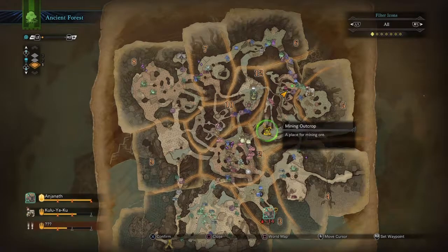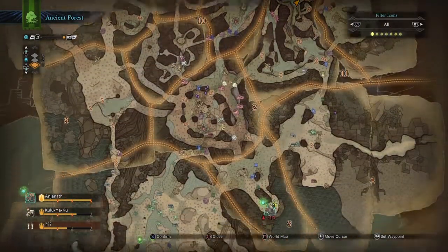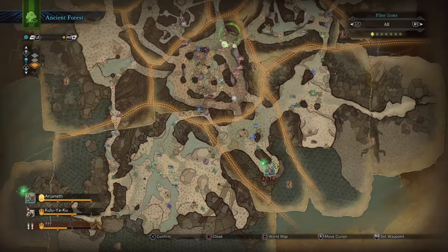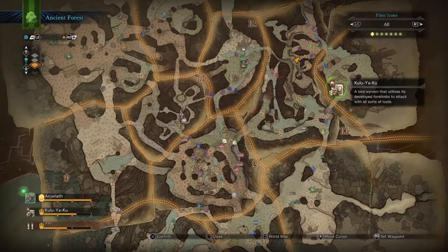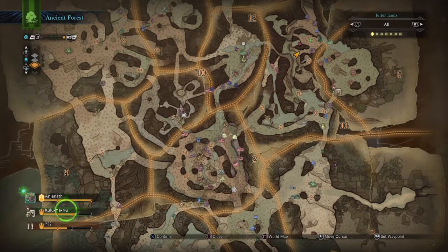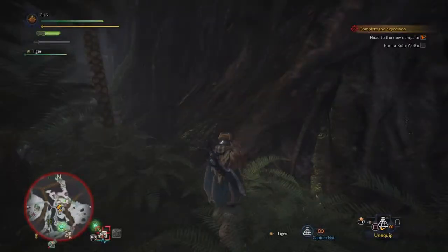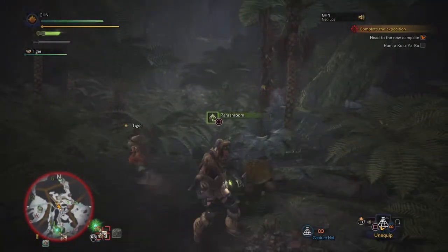So you can see right here, that's a mining outcrop. I need to watch out because there's an Anjanath running about — okay so here is the Anjanath and I'm somewhere around here. The Kuluyaku — okay I found them. And right here you can actually set which monster to focus on, so I'm gonna focus on the Kuluyaku. Right, it's on top of the list, so now my bugs will fly to him and not to Anjanath. So if I find traces, the bugs will automatically go after Kuluyaku first.